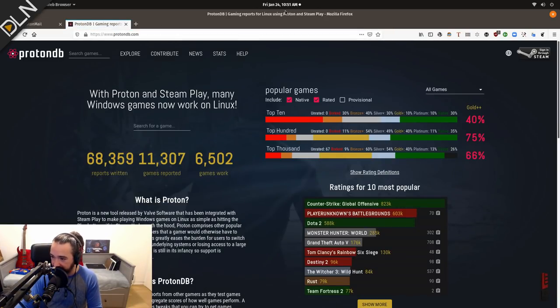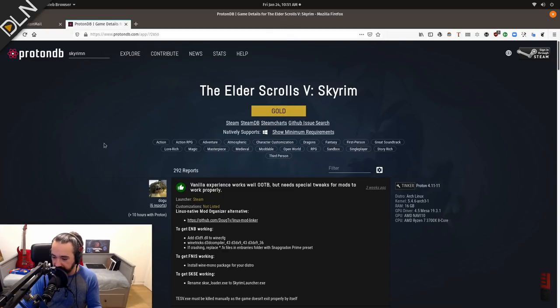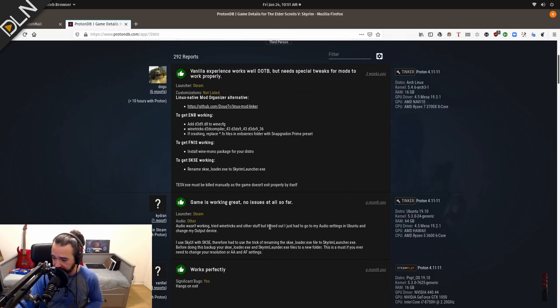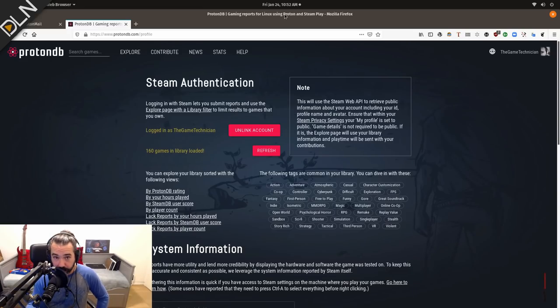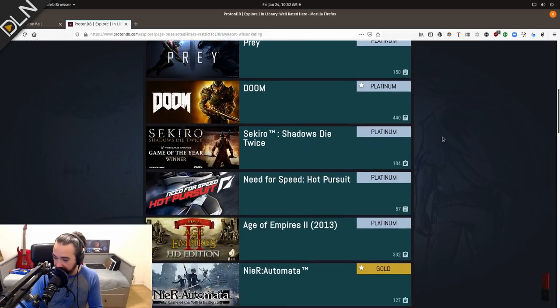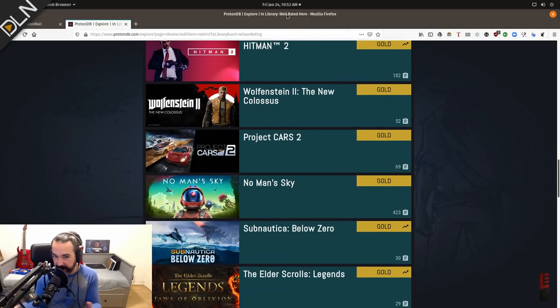Let me show you a fantastic resource called ProtonDB. You can check a game from your library or check a game before you buy it to see how it's running via Steam Proton. You'll also get tips from other users who have given their compatibility reports. You can link your Steam account to ProtonDB, and once you log in, you can browse your own library and check compatibility ratings with filters — for example, by ProtonDB rating. Games rated Platinum will work flawlessly; Gold and Silver are also likely to work, but maybe with a few hiccups.